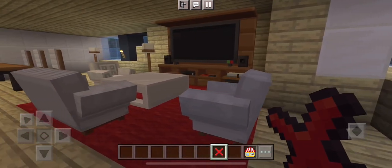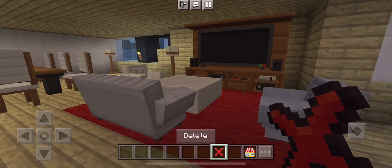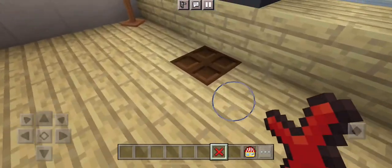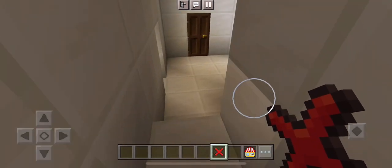This is the TV and the sofa and the coffee table. Here is the dining table. Now I'll show you guys the basement — the kitchen, the bathroom, the gym, and home theater. It will be a luxurious basement.